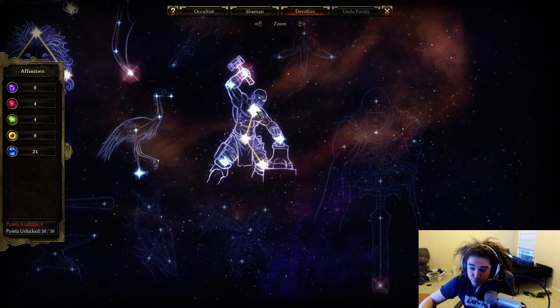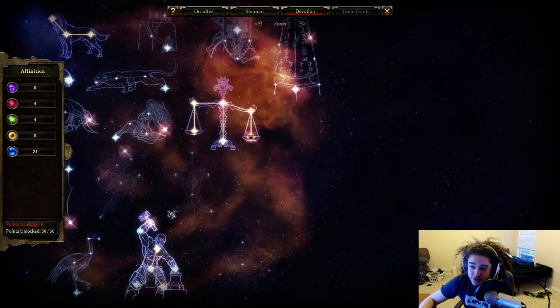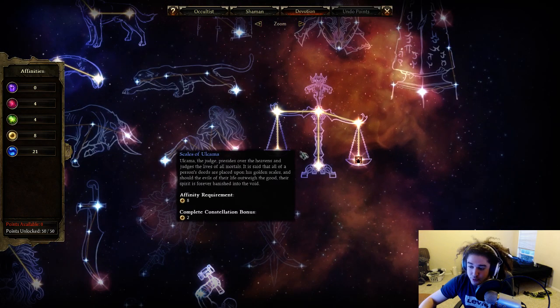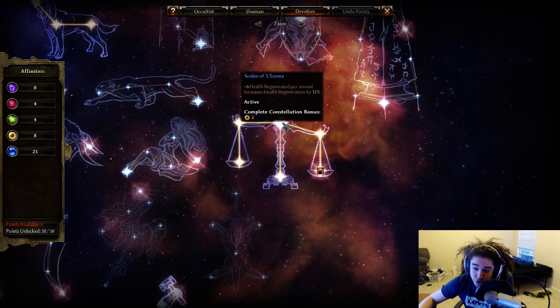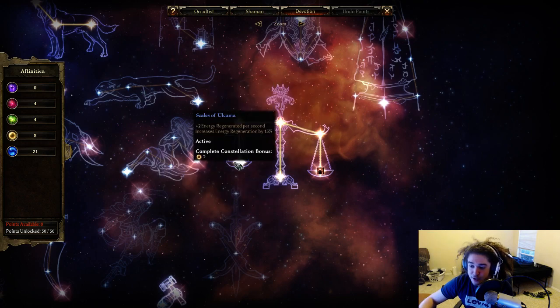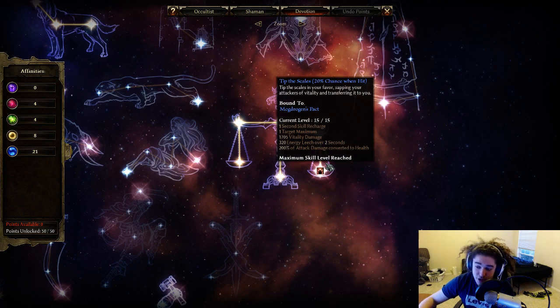Lion is okay — flat life, percent life, then percent all damage. Targo is really good for three points: 400 life plus 5% life and 8% life. Tip of the Scales is pretty good — you start there and get 250 flat life, flat health regen, 10% life, 2 energy regen per second, 15% energy regen, 15% all damage, and then the Tip of the Scales proc chance, which is pretty insane.